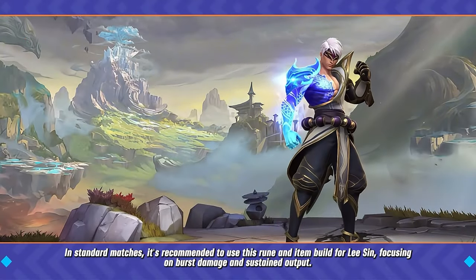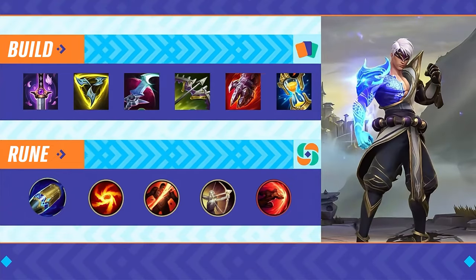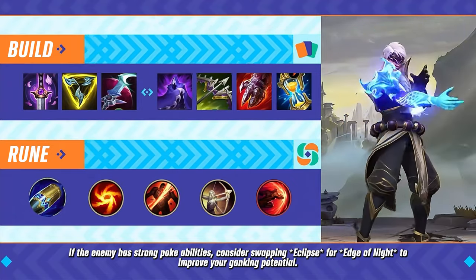In standard matches, it's recommended to use this rune and item build for Lee Sin, focusing on burst damage and sustained output. If the enemy has strong poke abilities, consider swapping Eclipse for Edge of Night to improve your ganking potential.